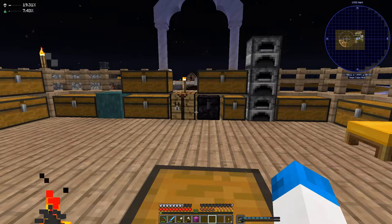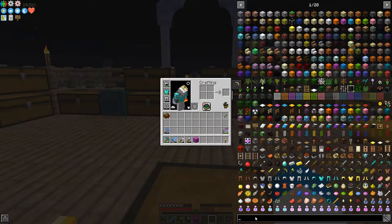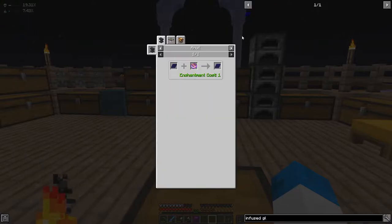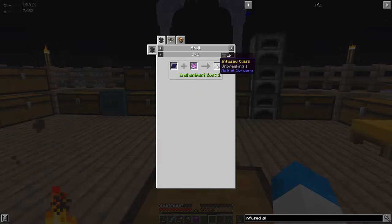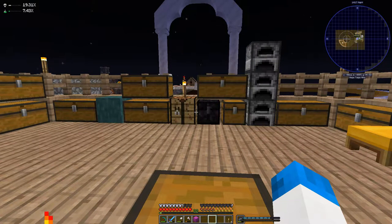So looting five from Astral Sorcery — this Horologium infused glass. What on earth is that? Let's have a quick look — infused glass. So doing something with this apparently helps. I would have to look through the astral tome and how that actually works, but thank you very much for the suggestion.